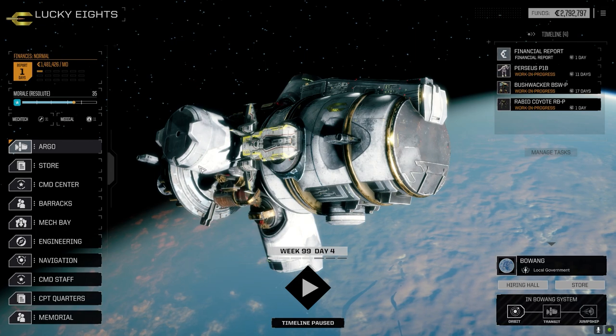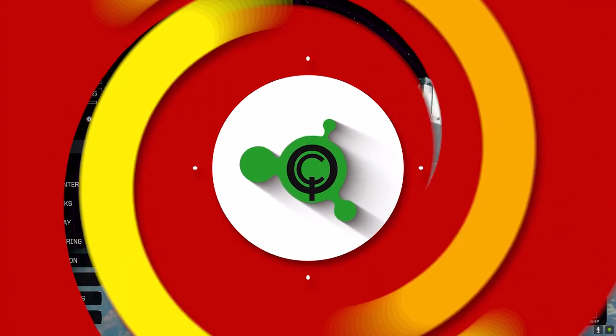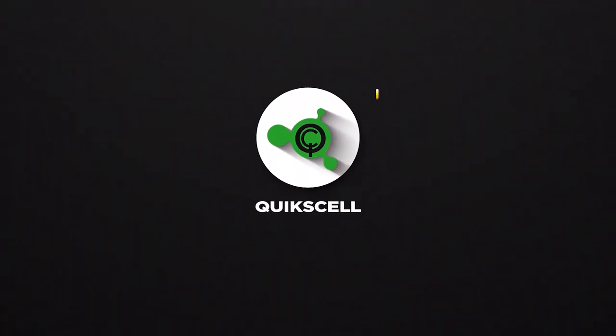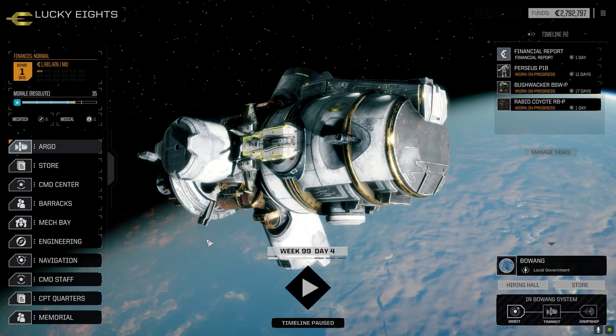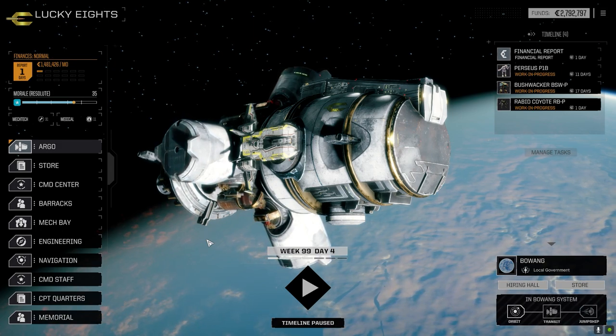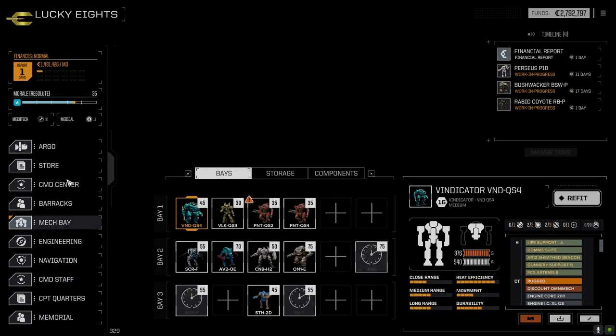Hey everybody, welcome back to the channel and another episode of It's Jenkins. This episode is brought to you by Commando QS4 — you always score with Commando QS4. After the swift death of the enemy in the last episode, I'm hoping we can do the same thing again today. We are going to take the three and a half skull base defense mission against the assault mechs.